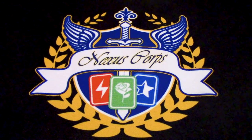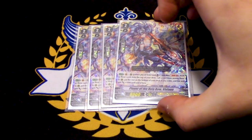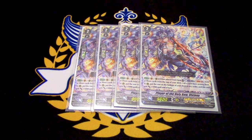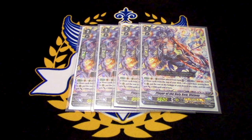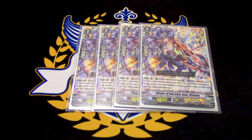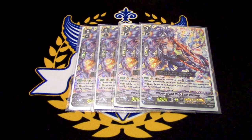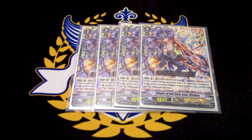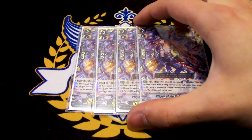For grade twos, four copies of Player of the Holy Bow Vivian. Soul is not too much of an issue with this deck, and the counterblast is mostly used for calling cards anyway, so Vivian is perfect. Vivian's skill is when it's placed from hand — you counterblast one, Soul Blast one, look at the top three cards of your deck, choose one, call it, the rest go to the bottom, and Vivian gains 3k. It can be used during the battle phase if you call it with Mach Slash. It's your ride target, so that's why you run four of it.